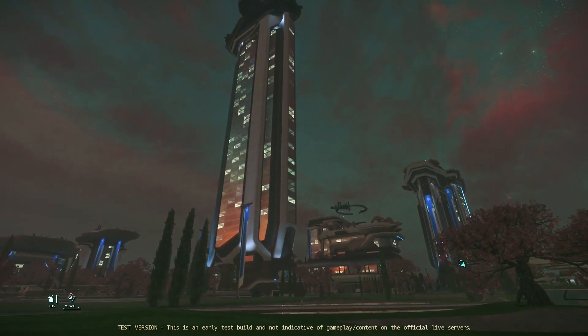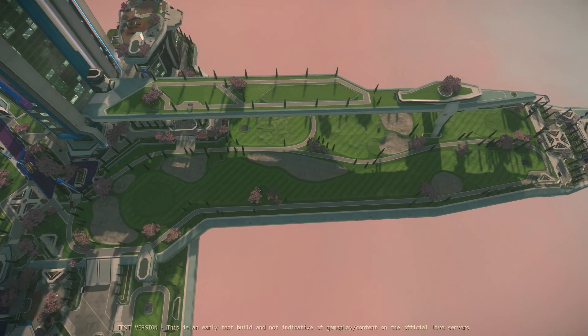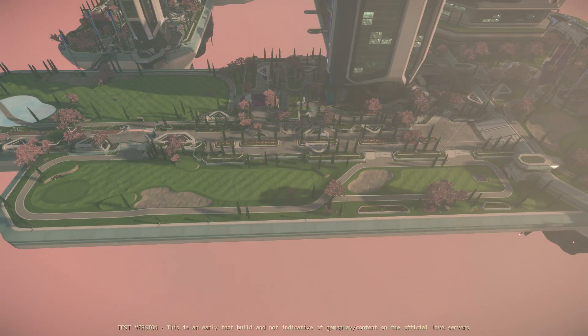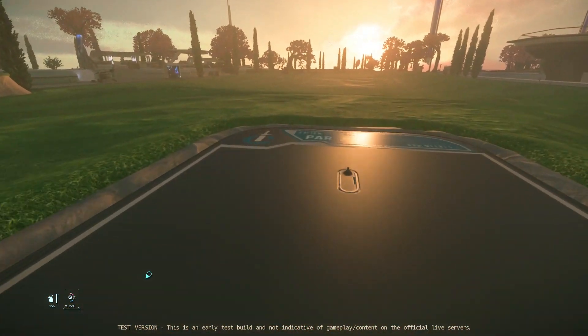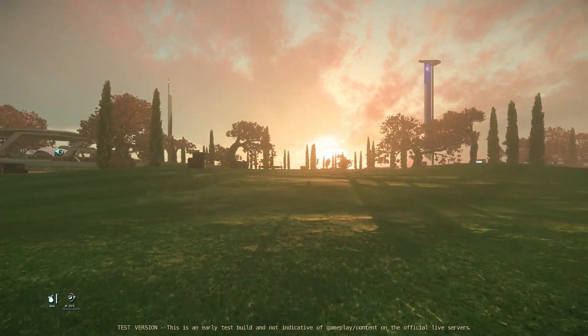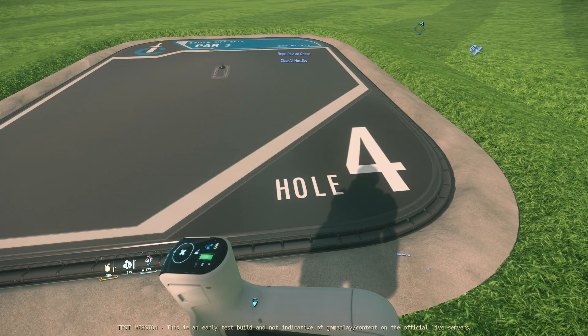There are currently four holes that can be found in the Heartmore platform, which at the moment you can only access in 318 if you have a mission to repel an assault in Orison. You can also get there without any mission by using a shuttle, but you will have the sign of trespassing throughout your visit, which if you happen to die you will go to prison — something that doesn't happen a lot in golf, but it's Star Citizen, so you never know.